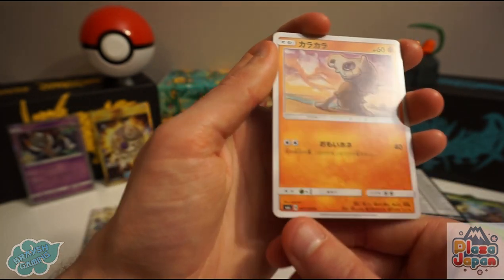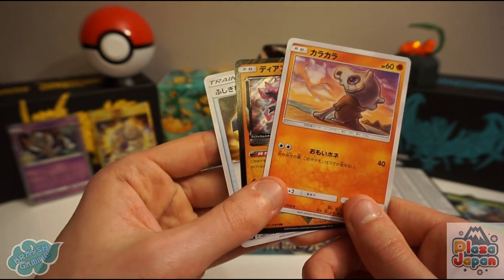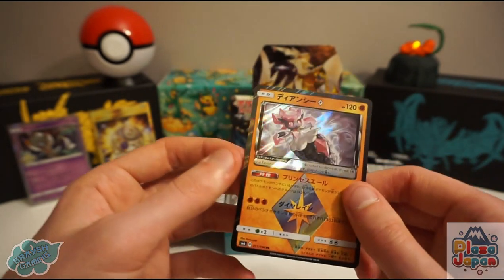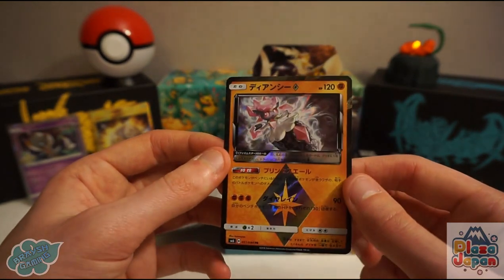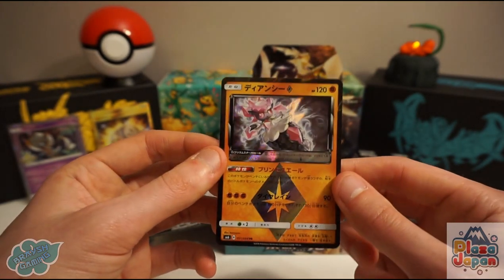We have our Prism Star card in this pack — it's Diancie! It's one of the better-looking ones, and I think one of the more sought-after Prism Stars as well. As always, the Prism Star looks incredible — the black border, the shining prism symbol. Very nice indeed.